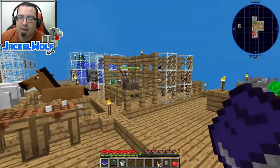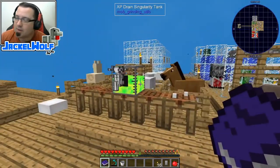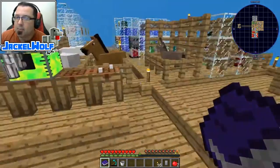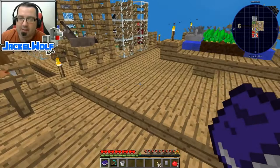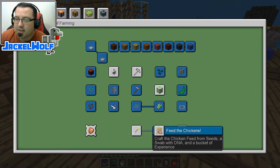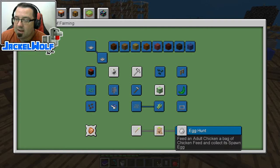We used those seeds to make animals — you don't actually need to make the animals to get the advancement, but we did that in preparation for today. The next advancements we're going to work on are three at the bottom: Swab the Deck, which is to use any mob to swab their DNA; Feed the Chickens, which is to craft chicken feed from seeds, a swab with DNA, and a bucket of experience; and Egg Hunt, which is to feed an adult chicken a bag of chicken feed and collect its spawn egg.